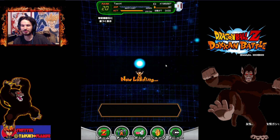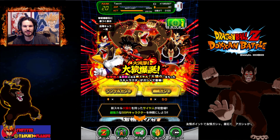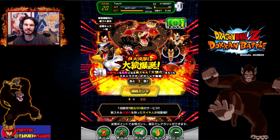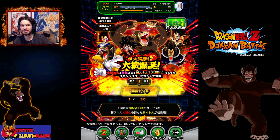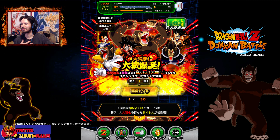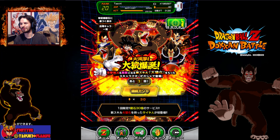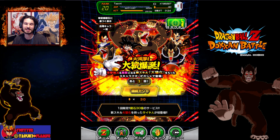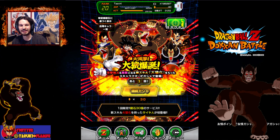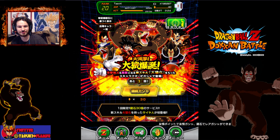But enough of that, I'll go ahead and get to the actual summoning. You can see we got this new great ape event — supposed to be pretty awesome. I don't know what the rates are because usually I go off of LivingIchigo, but he hasn't done a video yet. Actually, never mind — LivingIchigo did do a video on this. I was thinking of the global version where a Go-Trunks event just dropped and he hasn't done one on that.